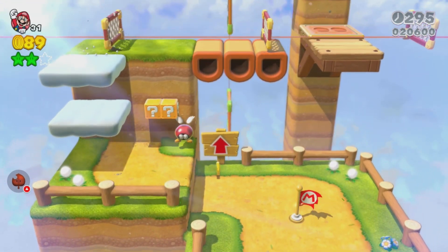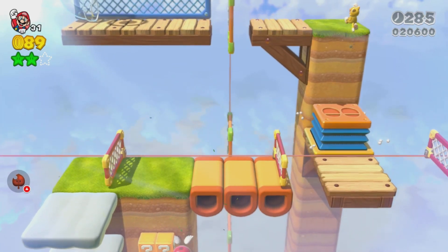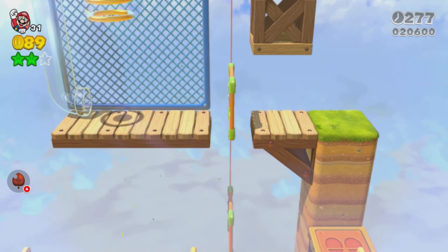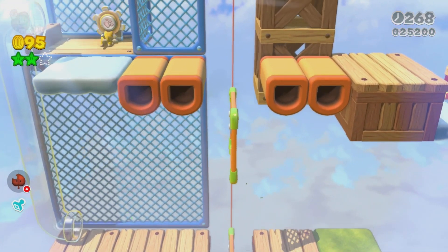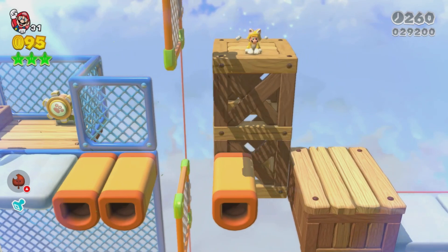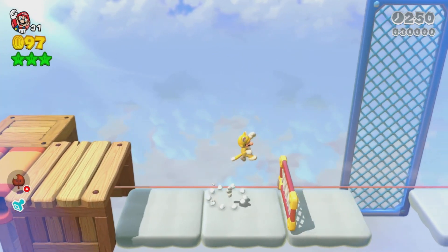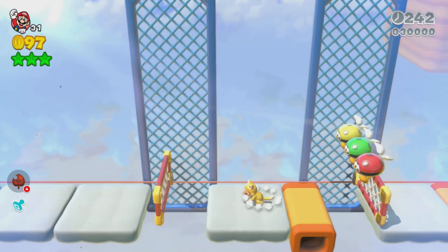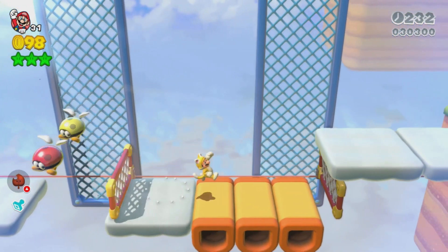There's a catsuit in there if you want one by the way. For the stamp, you can go up this thing and then ground pound - you're going to get the stamp. For the third green star, claw at this cat thing until it goes all the way up, then climb up here with a catsuit and you get the third green star. Be careful not to ground pound the clouds, because you'll go straight through them.